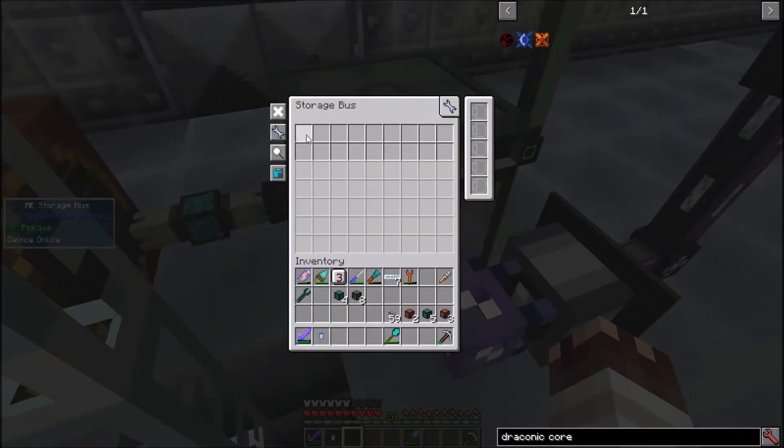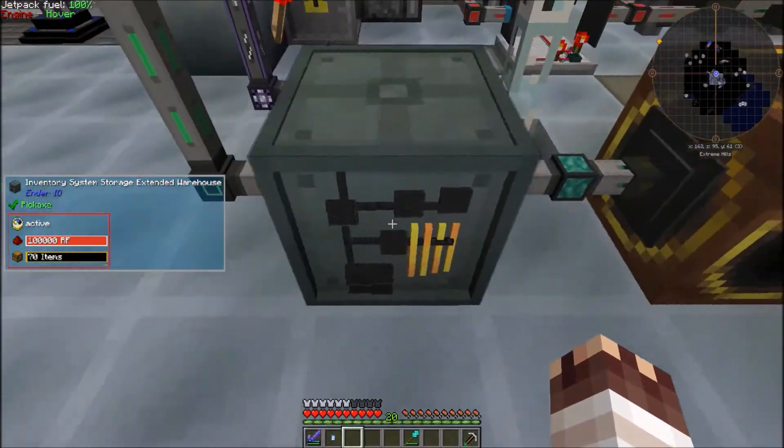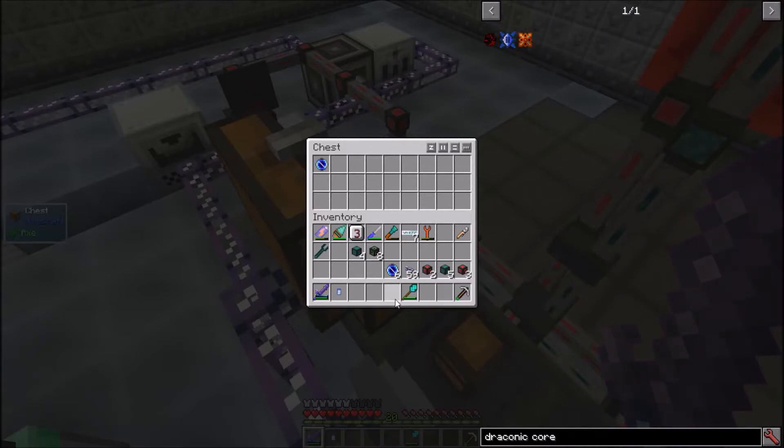I've connected it to a storage bus on extract only. Unfortunately, it doesn't appear you can partition a storage bus ignoring NBT data, so I'll just have to be careful pulling out singularities. Know that it needs power to be able to store and accept items, but it won't destroy your items if it accidentally loses power. Let's watch it go.